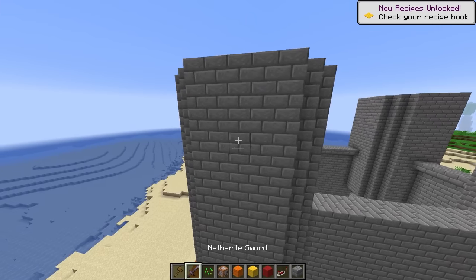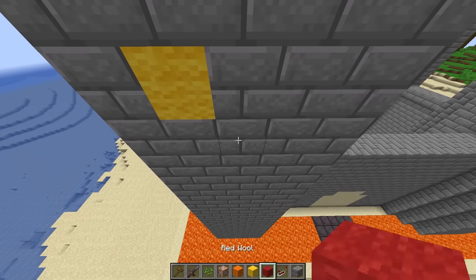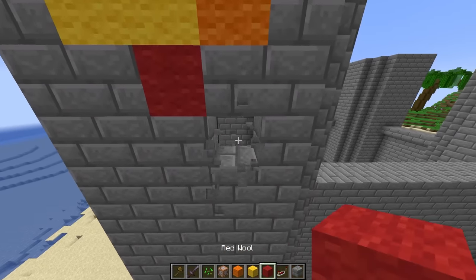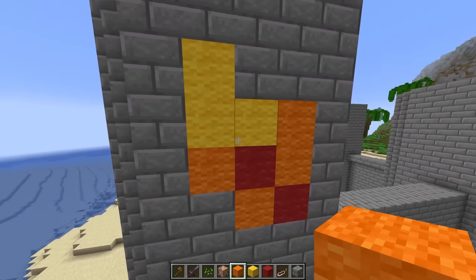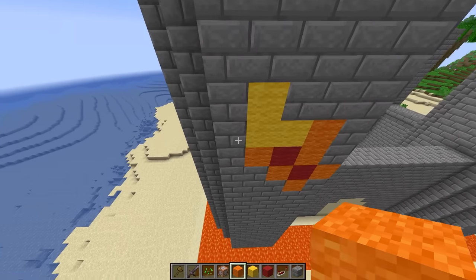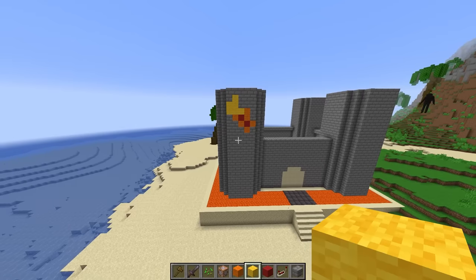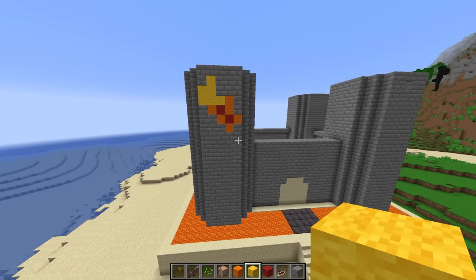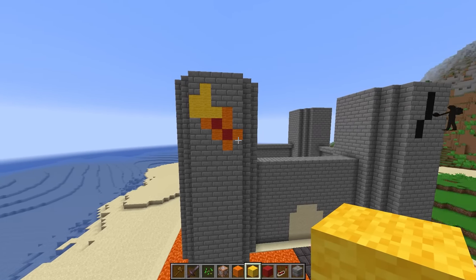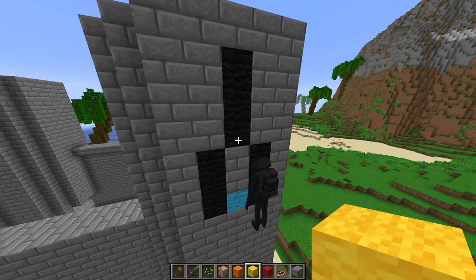I'll grab blue, light blue, and cyan for the water tower. Let me try drawing some fire over here. Let me put some more yellow wool here — yeah, that kind of looks like fire! It kind of looks like a meteor coming down, but it works. What are you building over here — is that a rocket ship? No, I'm building a water droplet! That's actually a really good idea.